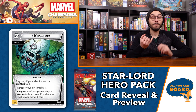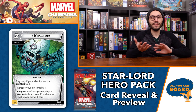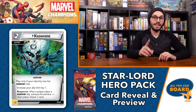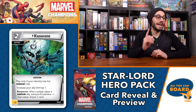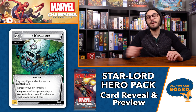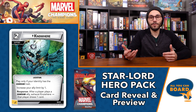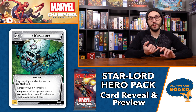Next we have a basic card tying into Guardian trait synergy: Knowhere, the location from the Guardians of the Galaxy comics also seen in the MCU movies. It's a two-cost support, play only when your identity has the Guardian trait — which Star-Lord absolutely does. It increases your ally limit by one, so you can have up to four allies. The response: after a player plays a Guardian ally, exhaust Knowhere and that player draws one card. This applies to any player in your game, so someone else controlling a Guardian character also benefits — though only once per round due to the exhaust.